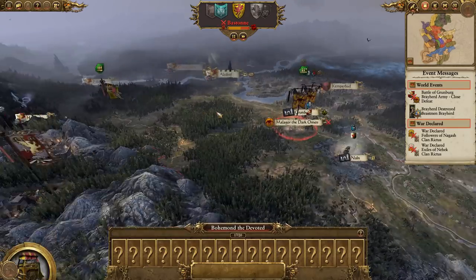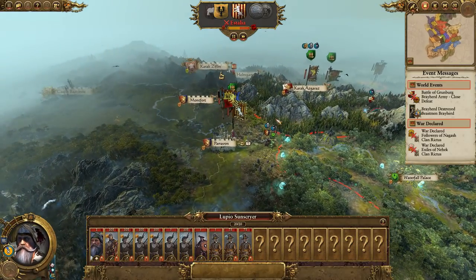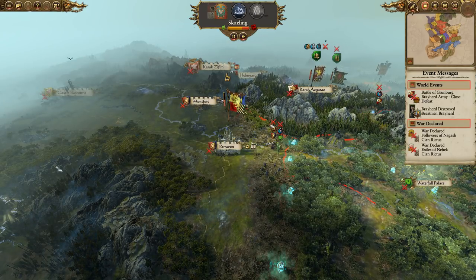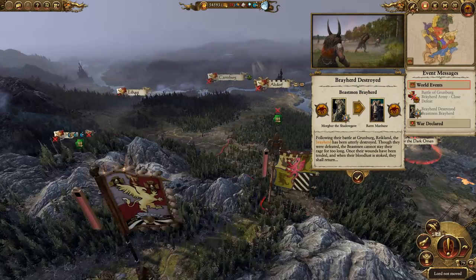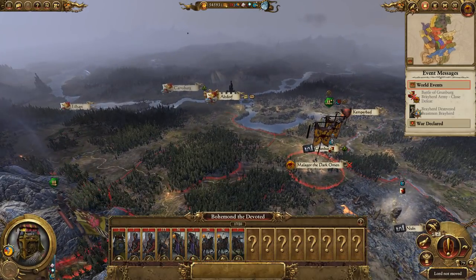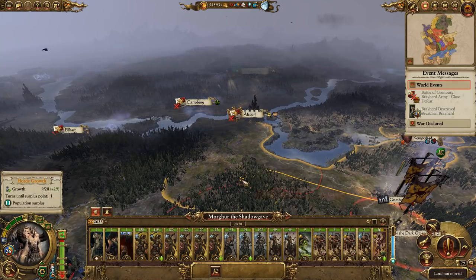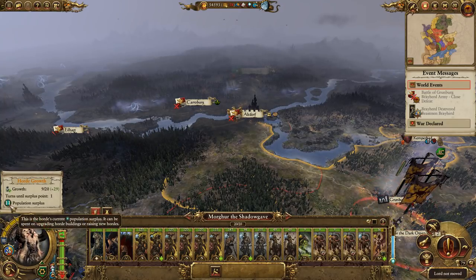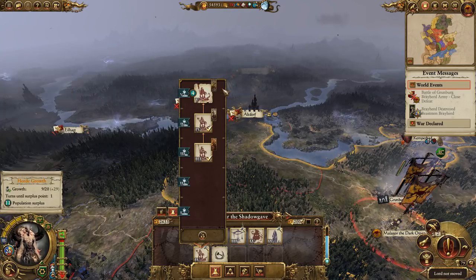I should get Malagor to go and search the ruins, though it might be a little bit risky at the moment — searching the ruins means he can't hide in camp, and if he's by himself he's a grade-A target for anyone nearby. The Empire won a close victory and our Bray Herd has been destroyed, but we don't care because he was going after what is mine. I wonder if we can catch this Empire army. We've got 11 growth — not too bad.